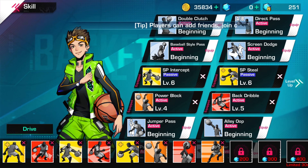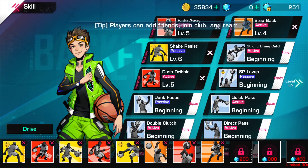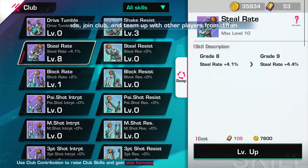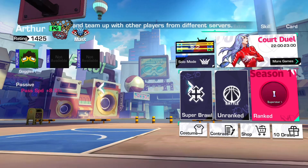You need SP Intercept to be a stealing build. You could get shake resist if you want, but I don't recommend it if you're trying to go for steals — if you get broke then it's going to be bad for you. For the club, you should upgrade the steal rate and make sure steal is high.